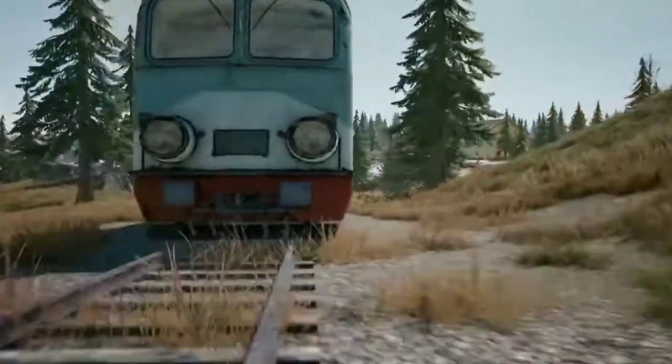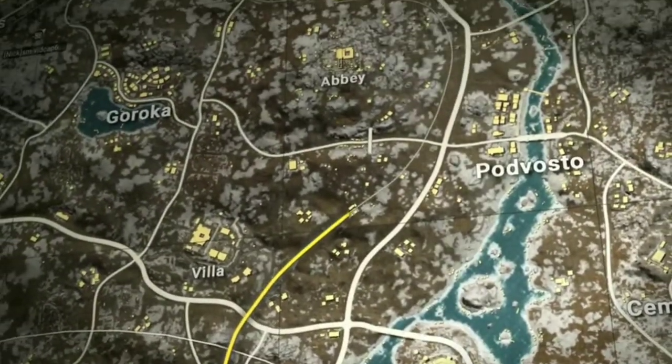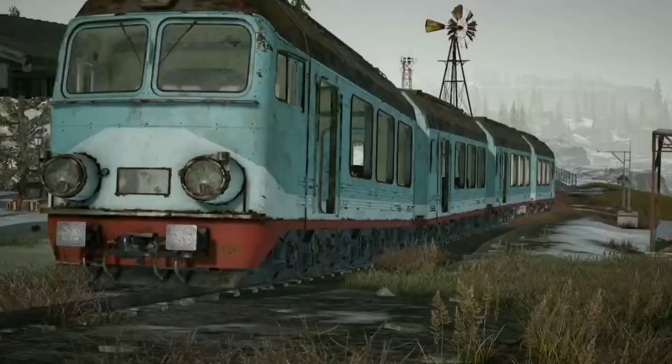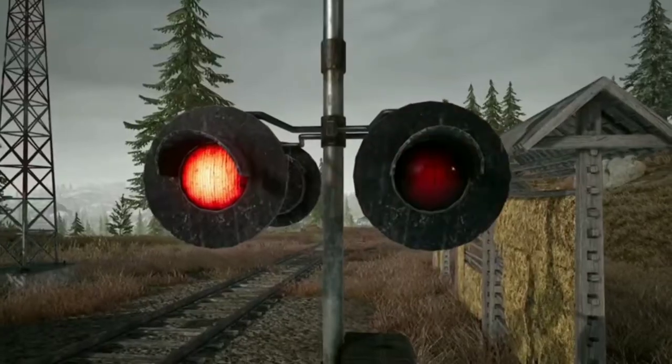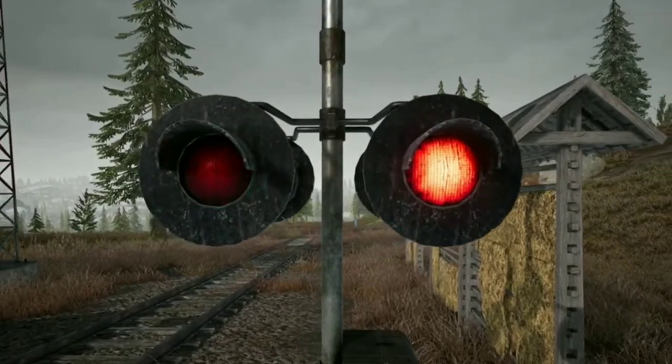The trains on Vikendi have gotten a new vertical line on the map, which should give more options for use. Some trains will now also make an additional stop before reversing direction, and new indicators have been added for when trains are arriving and departing.